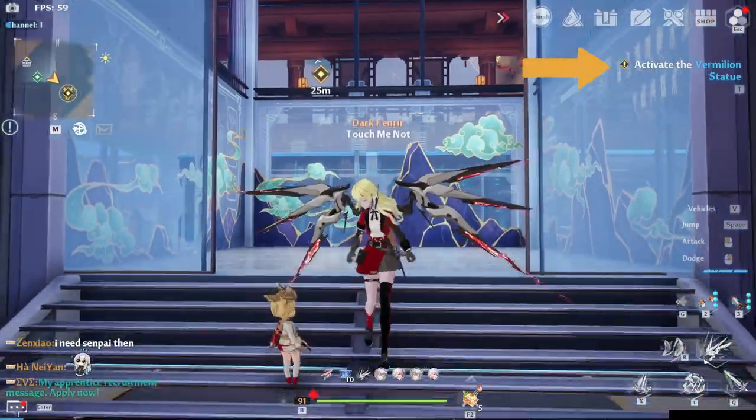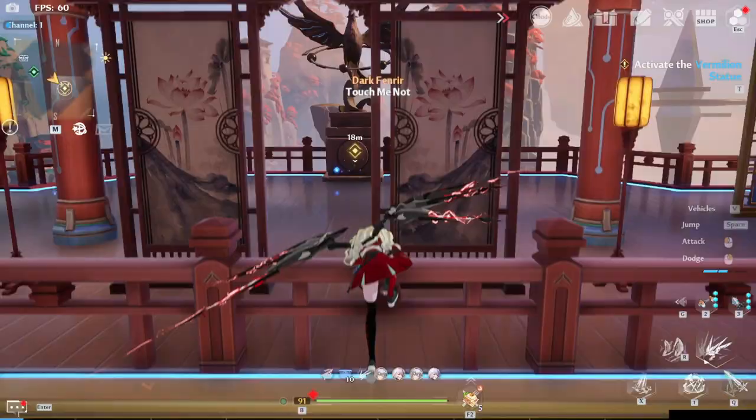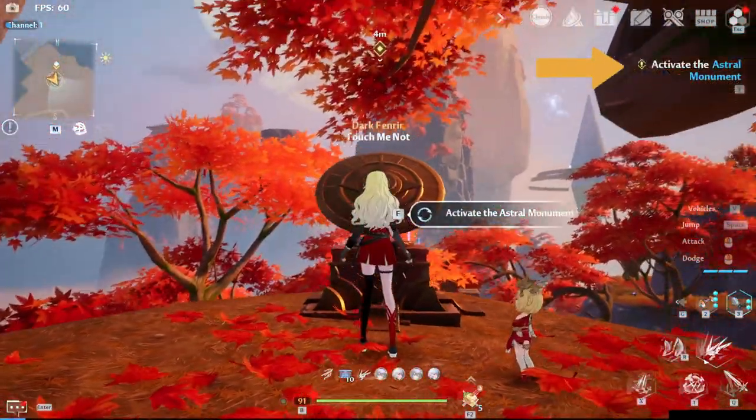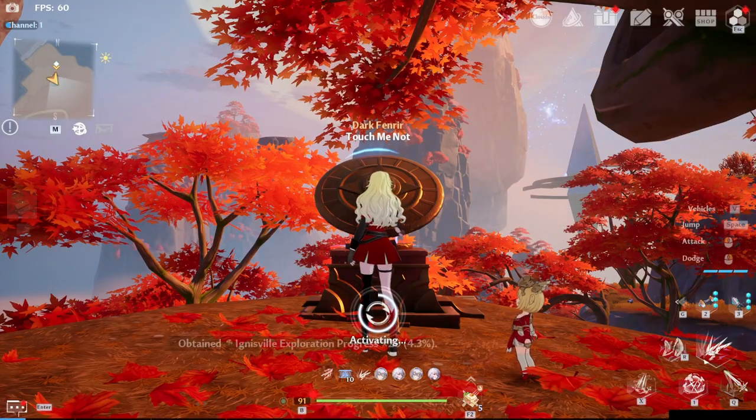After that we get the quest that requires us to activate a vermilion statue, which we will talk about in a bit. Follow the quest line until we are tasked to activate an astral monument. After doing so, we can now go rogue and ignore the storyline to do exploration.